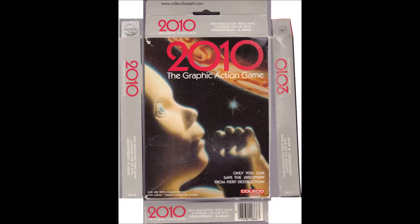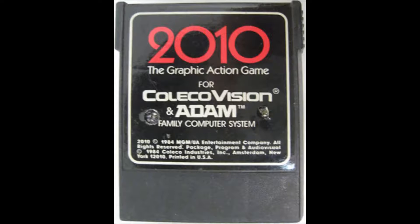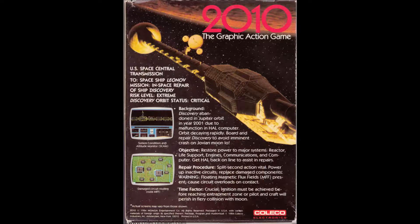2010, the graphic action game, is a video game made exclusively for the ColecoVision and is vaguely based on 2010 Odyssey 2, which is the sequel to the slightly more well-known sci-fi novel and corresponding movie 2001 Space Odyssey. In this game, you try to save the ship Discovery from crashing to the surface of Jupiter's volcanic moon, and you do that by screwing around with circuit boards. Interestingly, this game does use randomized circuit board patterns, which keep you from just being able to memorize the puzzles.